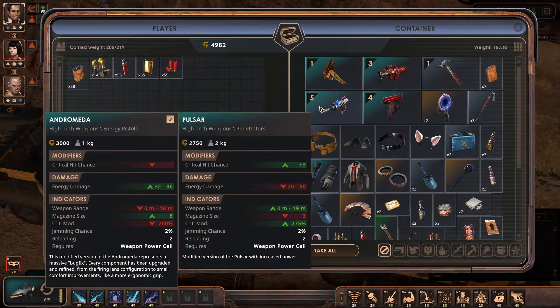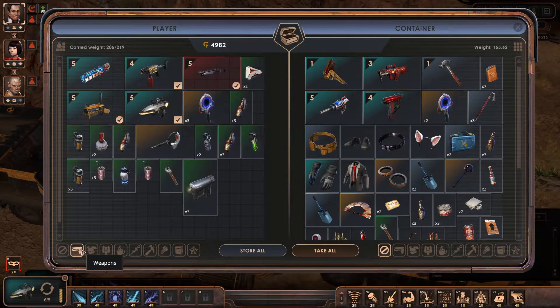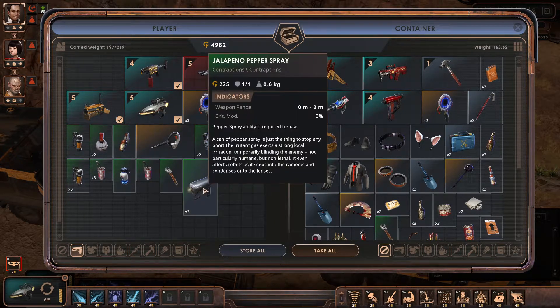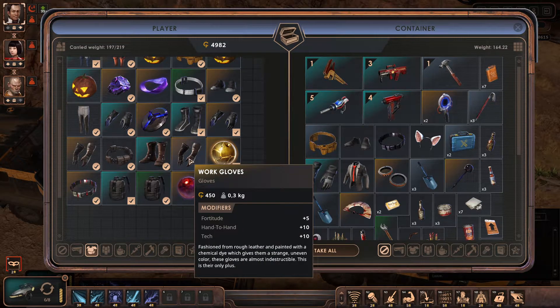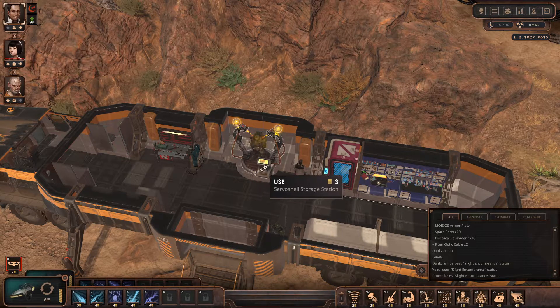Pulsar — what does it use? Weapon power cells — okay, that's not useful at all. In that case, let's drop this off. I'll probably sell that but I don't think I need that or that. Let's bring this one with us because I think I might want to use it.